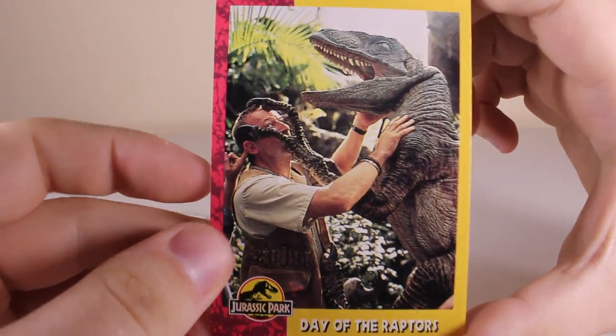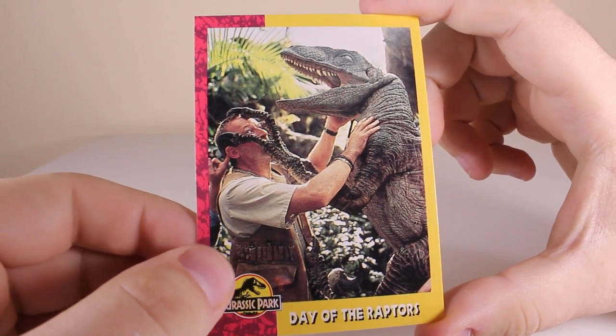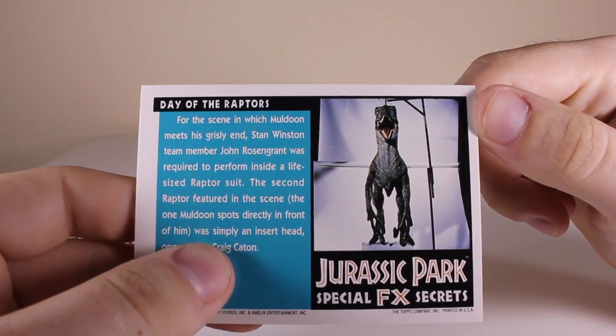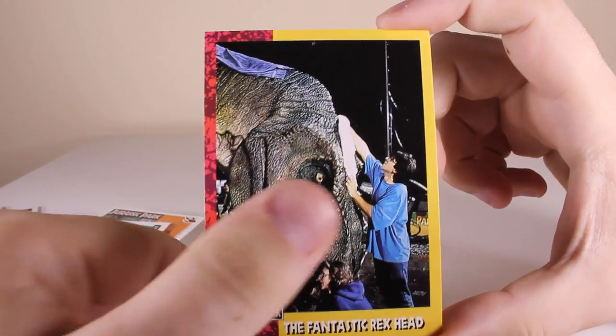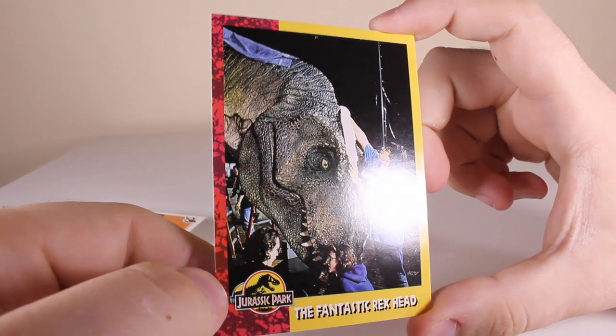Behind the scenes pictures - look at that one, that's a really good picture. 'A Day of the Raptors' - look fantastic don't they. I've seen that one before - they're wiping down the T-Rex because he was in the rain. 'The Fantastic Rex Head.'